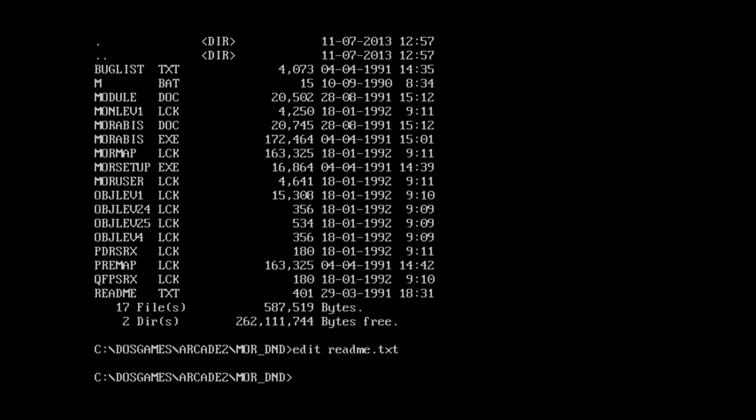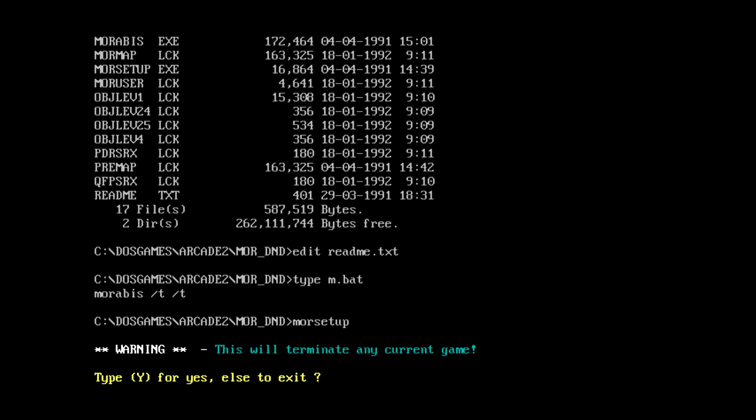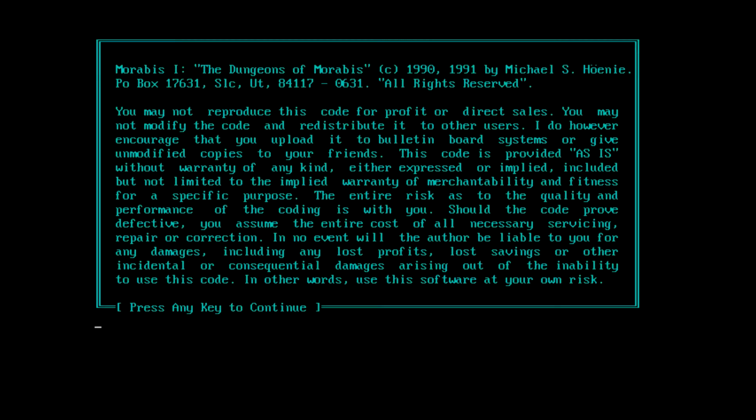Let's actually try playing this thing. I'm guessing I just have to run the M command. It gives two command lines there. There's actually a more-setup - maybe I should run that because maybe that actually sets up the M command. So this will terminate any current game. I guess all that does is make sure it gets rid of any player files so you can start over.